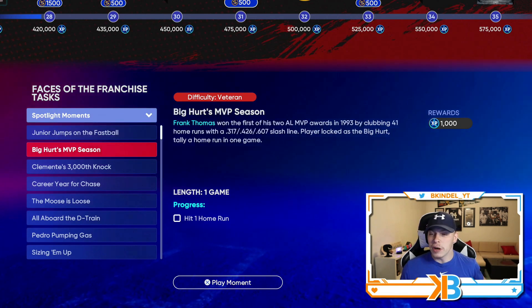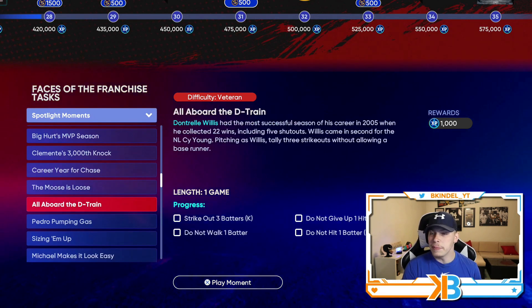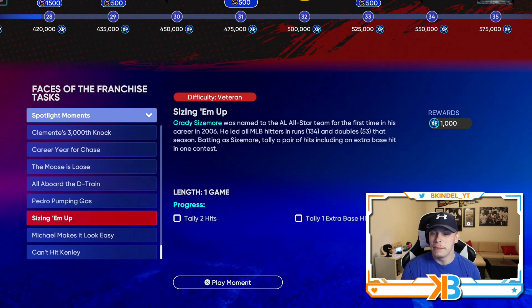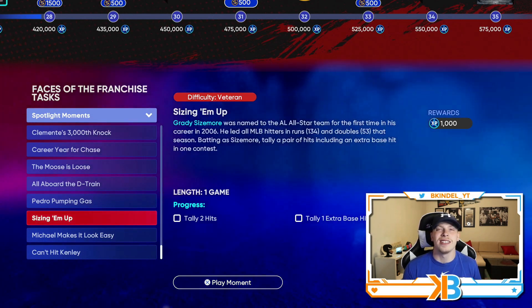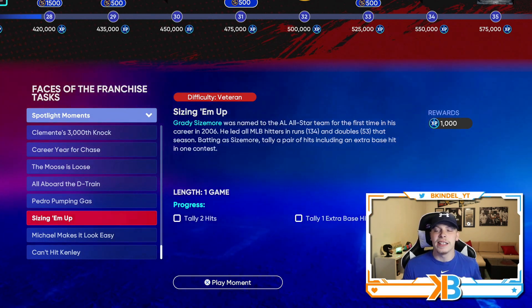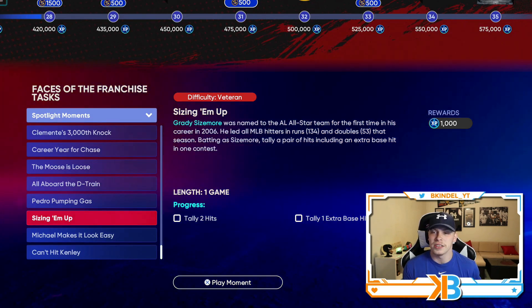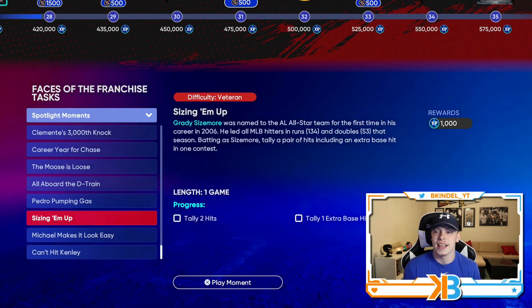You can do a moment for Ken Griffey, Frank Thomas, Clemente, Chase Utley, Mike Mussina, Dontrelle Willis — I might do that just to test out the delivery — Pedro, Grady, Michael Young, and Kenley Jansen. So if there's ever a card you're considering picking up, these moments let you see how their delivery looks or their swing, even though it's on veteran or rookie difficulty.